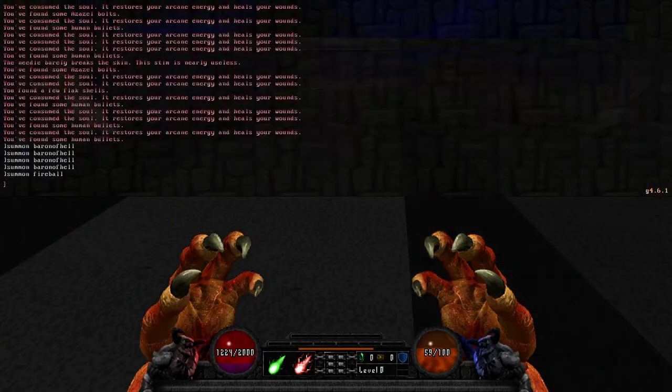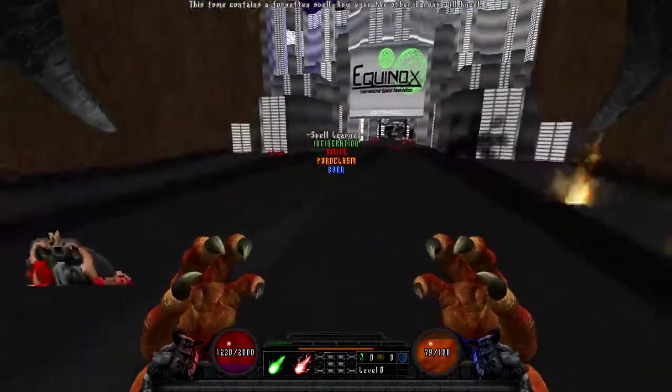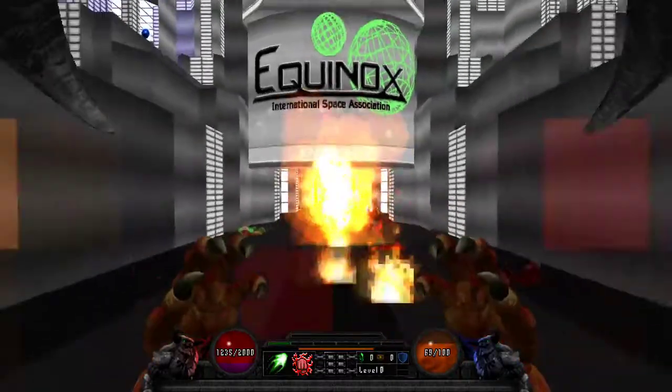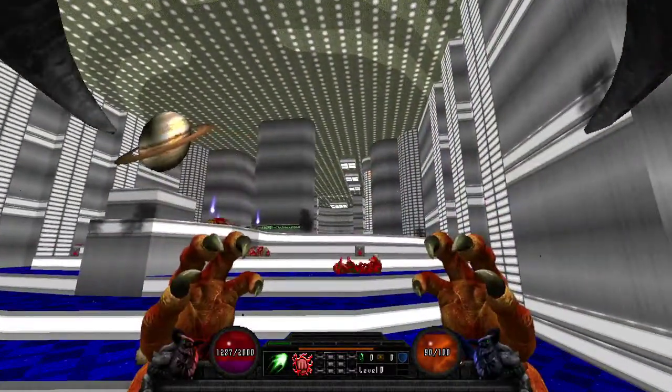Let's look at the other spells, starting with the new Incineration Pyroclasm. What it does: you throw two fireballs at once, and these fireballs create an explosive trail behind them that deals damage. The fireballs themselves explode into hellfire damage, which is what builds stacks and sets enemies on fire. So it lets you build up stacks against groups of strong enemies or really stack them onto a singular very strong enemy.